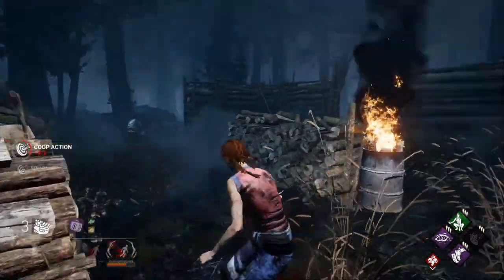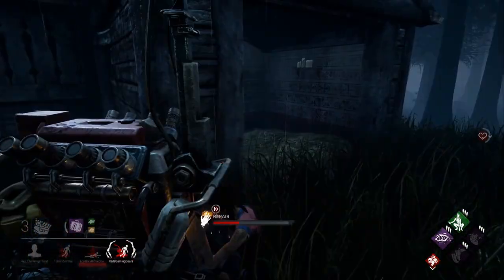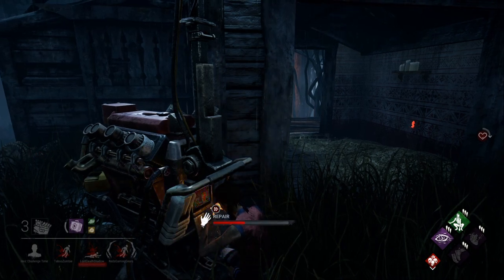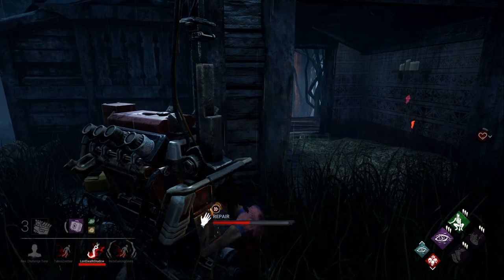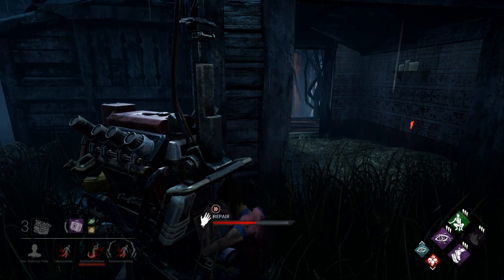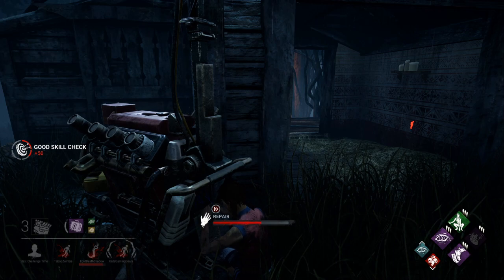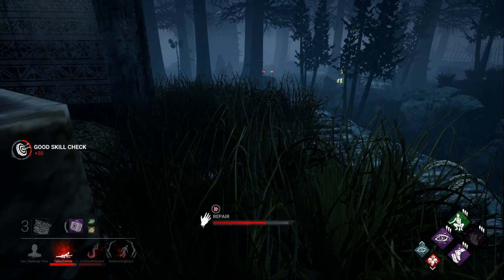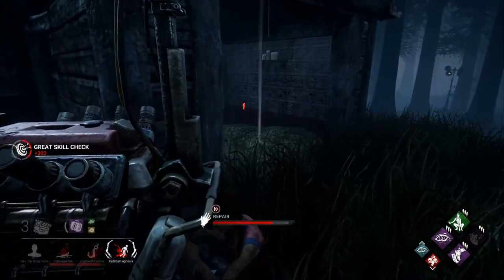Once a generator is completed, you will know it because the generator top will be lit up fully for everybody to see. Looking at the health states in the bottom left corner, we can see one survivor is currently being hooked and the other two survivors are injured. Now another survivor is currently being chased and a third survivor is also in the dying state, so I need to do something quick.